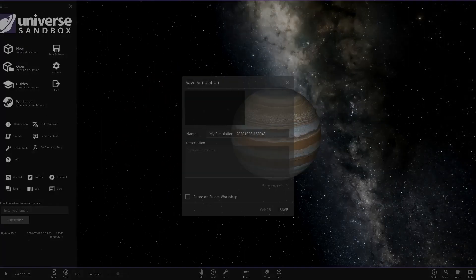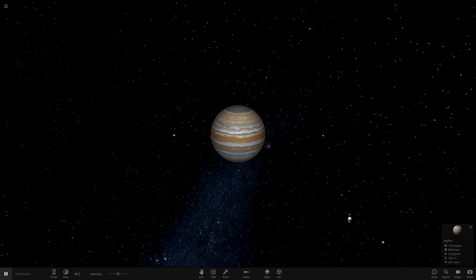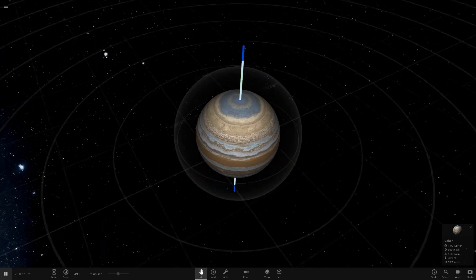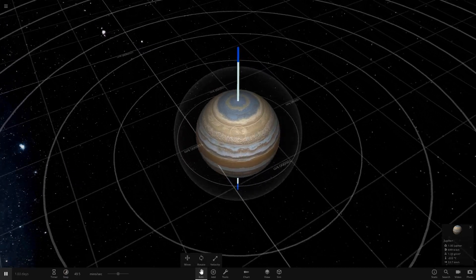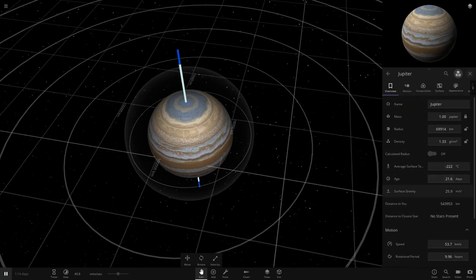I'm going to save the simulation so we can find it easily, and when I reopen it the red spot should be enabled. It takes a while to open the menu just because of how many bands it's got - look how long it's taking to save just one single object. The simulation actually took quite a while to save so I cut the recording, but here we are - we can now check out all the bands rotating around.